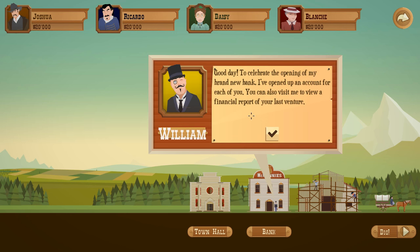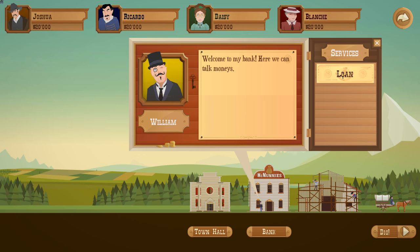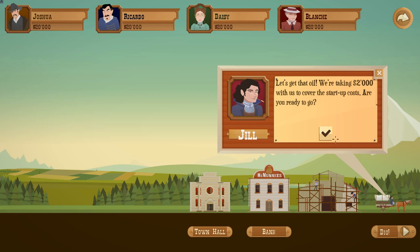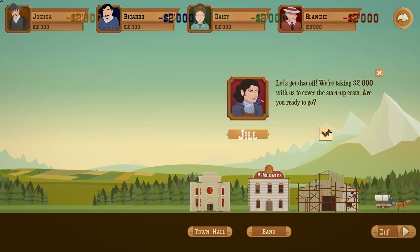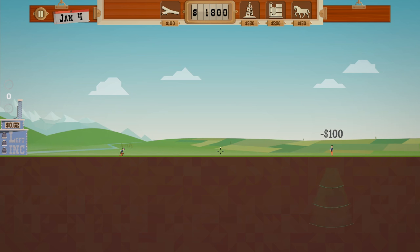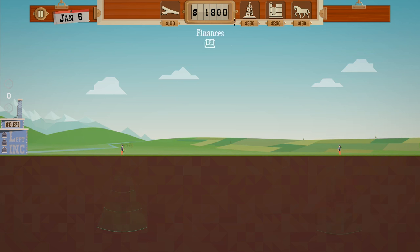William says: to celebrate the opening of my brand new bank, I've opened up an account for each of you. You can also visit me to view a financial report of your last venture. We can actually borrow money from him if we need to, but not at the moment. We've got $2,000 to get started and the time has started already. Let's hire these guys - we can use our D key. I tend to put two or three down at once; on this first level we'll just do two.